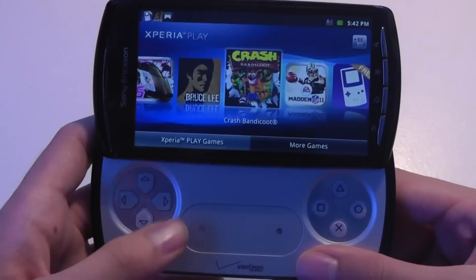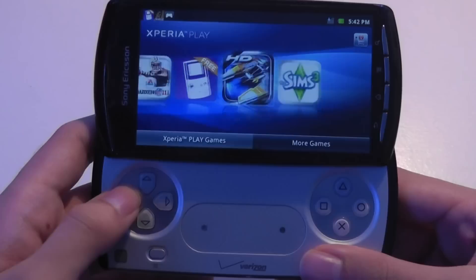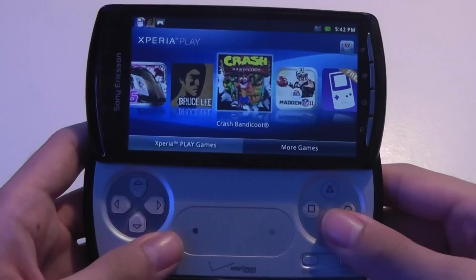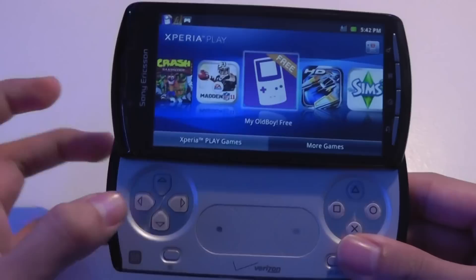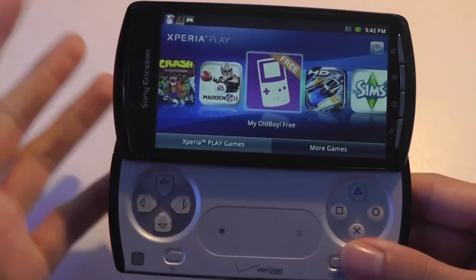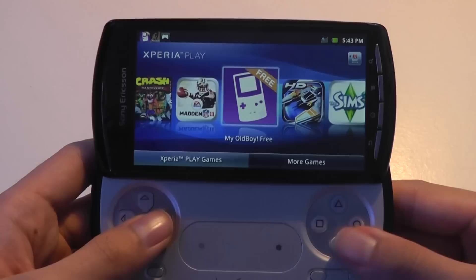Some of those titles have since been altered or removed but they can still be accessed through a quick query search on Google. Most of the programs that show up in this carousel view of Xperia Play certified games are only ones that come bundled with the phone or ones that you get from PlayStation. However, there are a few exceptions. For instance, My Old Boy Free, which is an emulator of the Game Boy Color and Game Boy, will show up here just fine — I just downloaded it from the App Store.